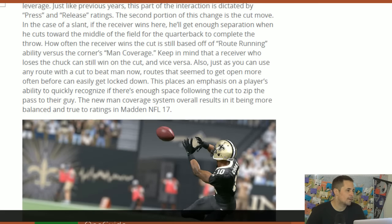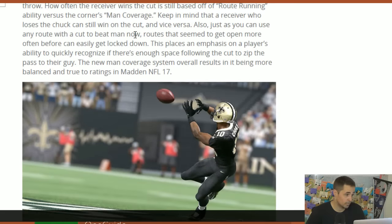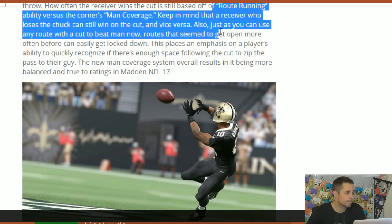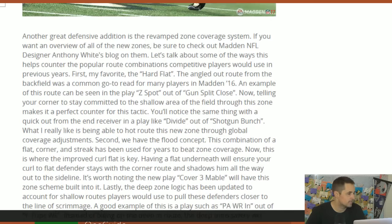Man press is a two-part battle, and it starts with the chuck. For a slant, the press and release ratings dictate whether or not the receiver gets off the press. The second portion is the cut move — when he actually cuts and gets off the stem, you'll see if he gets separation, which is route running based against man coverage. You can win on the chuck, or you can win on the cut, or both. Overall, it's a new man coverage system that will be more balanced and true to the ratings in Madden NFL 17.